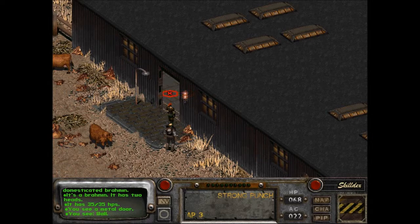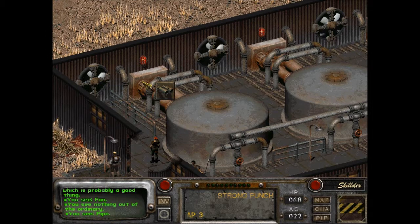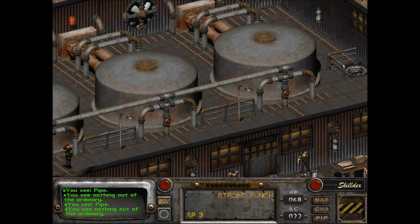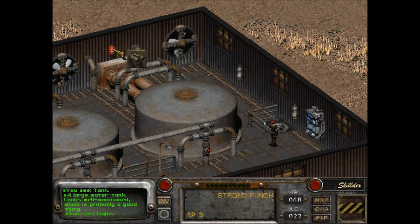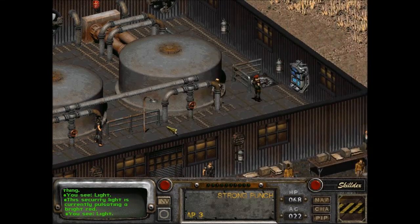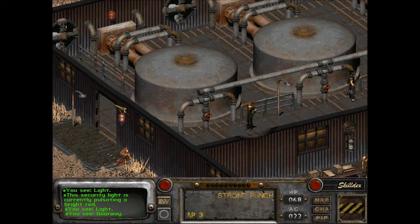We might be in trouble here. A large water tank looks well maintained. There are more guards outside. Oh — there's a tunnel underneath! The security light is pulsating bright red, meaning security is on. I closed the door away.